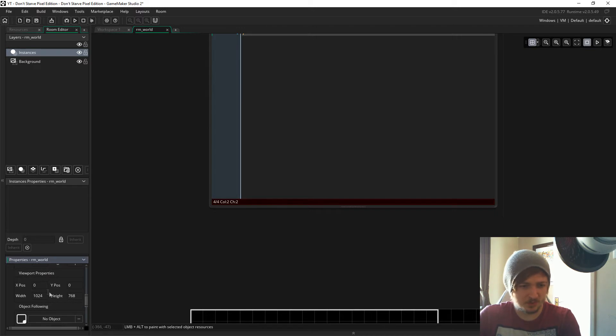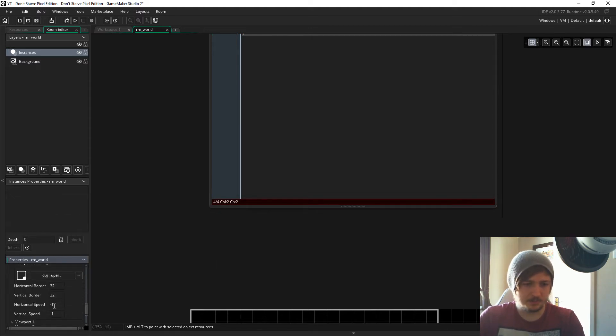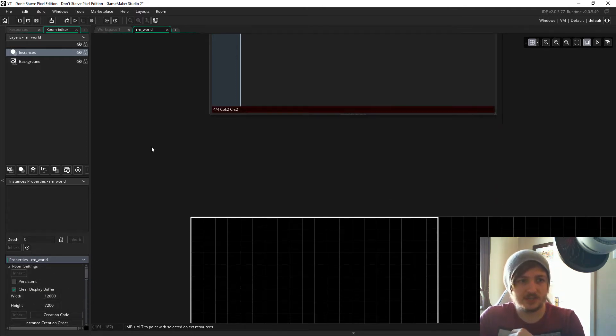Just a really small, pixely kind of resolution. Then do that again for the viewports and we'll make it follow Object Rupert. I'm going to go for a camera speed of 2 — minus 1 means instant, like it'll always be right on the player instantly, but I like it at 2 so it trails a little bit. You can play with that and do whatever you want. Go ahead and put 640 by 360 in there.